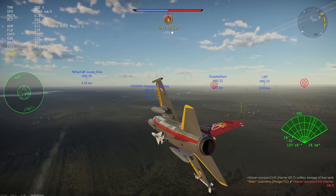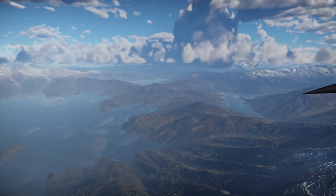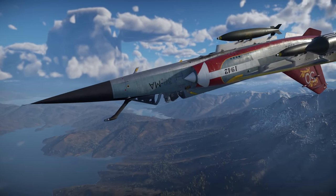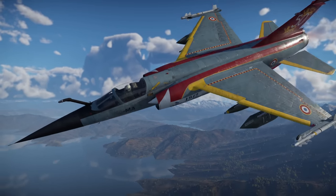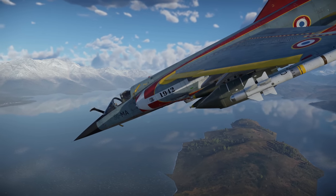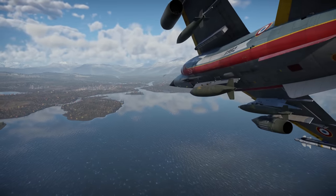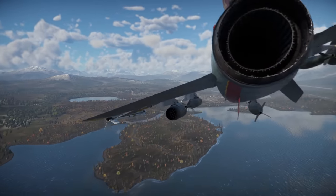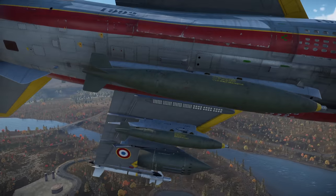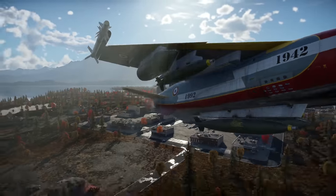The Mirage F1 C-200 comes with over 250 countermeasures, which is fantastic and thoroughly increases survivability. For close air support, this plane is a bit more basic but still surprisingly capable. It can carry upwards of 3,000 kilograms of ordnance, which is very good. It has ballistic computers for both bombs and rockets, and though it lacks laser-guided weapons, it can still deliver dumb weapons with precision. It has access to the great SNEB rockets and bombs ranging from 250 kilograms to 2,000 pounds.